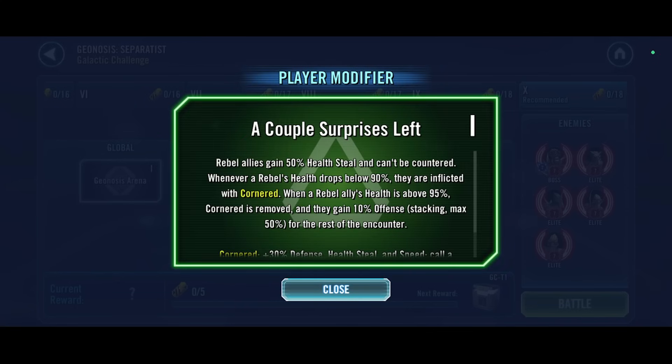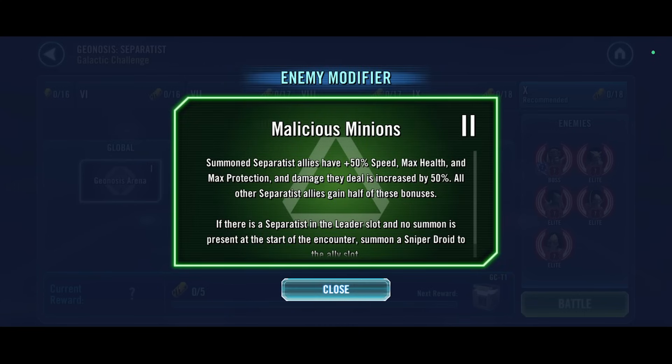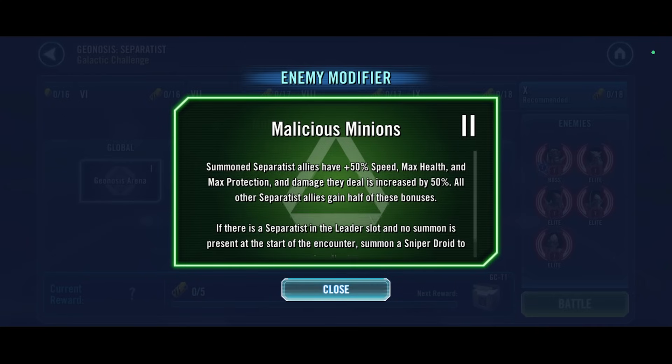It seems like every single time we get to use rebels here on offense for galactic challenge, they always give us this weak rebel modifier - not the odds one where you can attack over and over again. So I'm not sure if this will help us a lot today. In terms of the enemy modifier, not only do the Geonosians have home corner advantage, they also get a brilliant modifier with stat boosts across the board, so they'll be very fast and very durable.